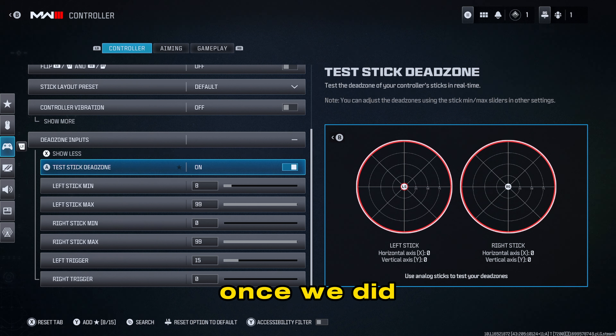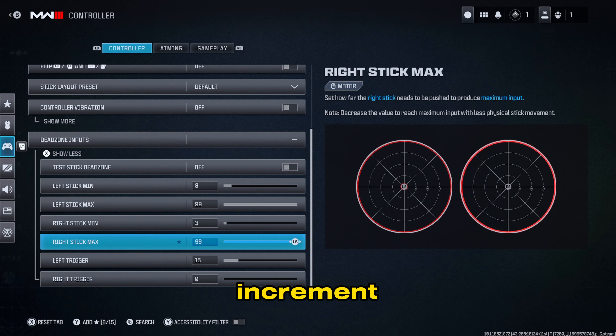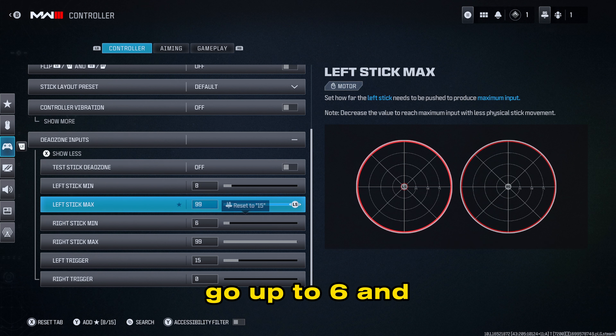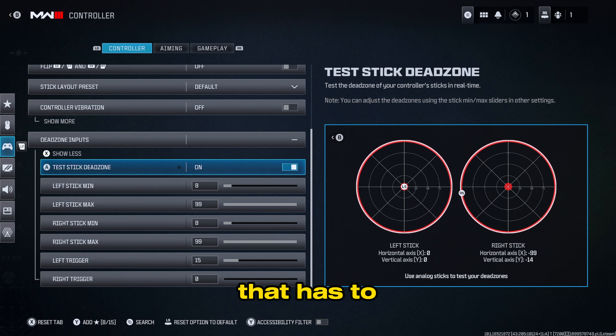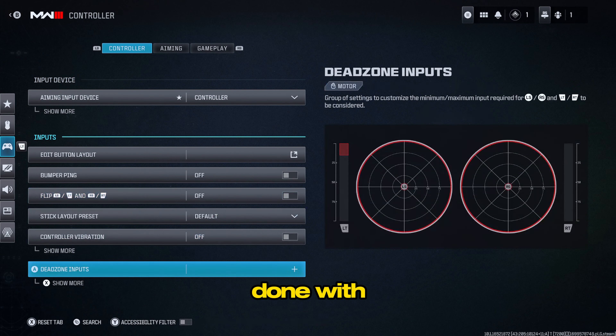Once we've done the left stick, we go to the right stick and do the same thing. I'll increment it to eight since that's my default value, but I'll leave it at four first to demonstrate. With it on four, you can see there's still a little bit of stick drift. Going up to six — and turning it back on — that automatically solves it. So that's how you solve stick drift. I like to leave both sticks at eight, and that pretty much solves everything with my analog sticks. Once that's done, we're done with the dead zone and the controller tab.